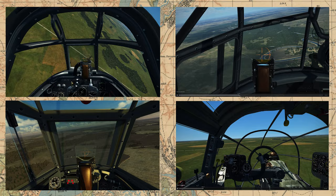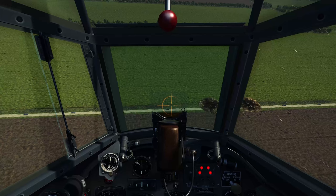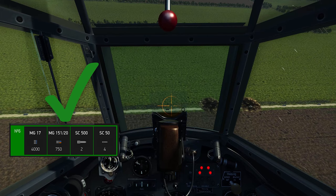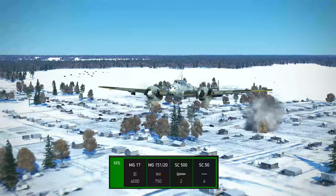Every aircraft is a little bit different concerning what you're looking at at the point where you should hit the bomb release button. In fact, different loadouts in the same aircraft can change that sight picture — for example, the bomb release point that works for one loadout in the BF-110 will not work for another; your bombs will end up short of the target.